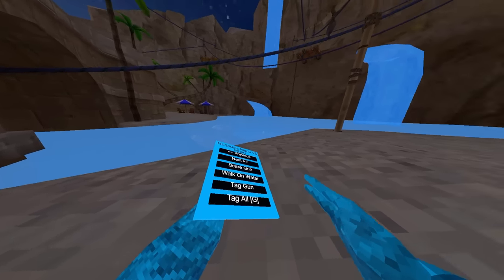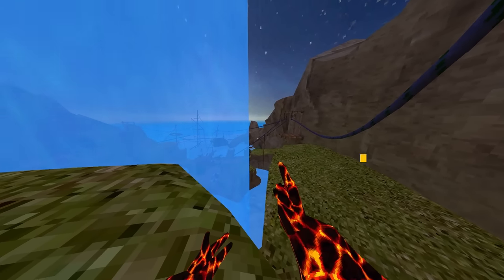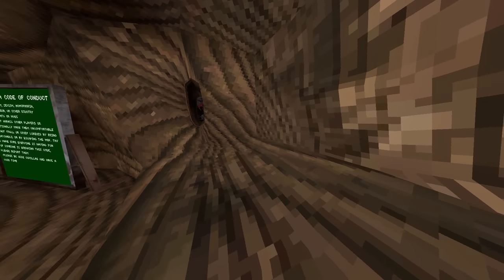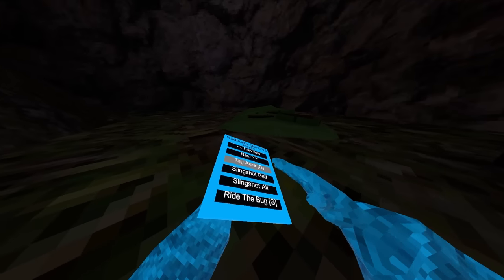Then we got tag gun — let me just go into a private code to show you this one. So tag gun: you point at someone and use grip and trigger. Next up we got tag all — use your right grip and it teleports you to everyone in the lobby. If everyone's in the same map, it works a lot better. Next up we got tag aura: just use your right grip and it tags everyone near you.